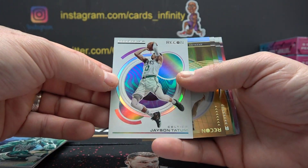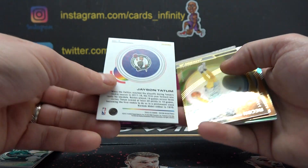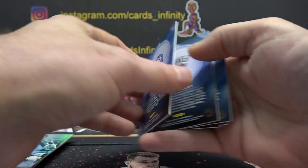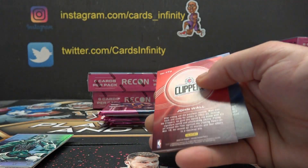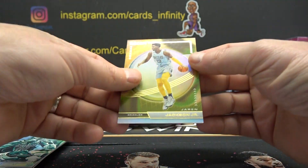Jason Tatum — Rookie Review. I guess you get one of those per box. That's a 3. No number. 7, 2, 6, 3, and 8.